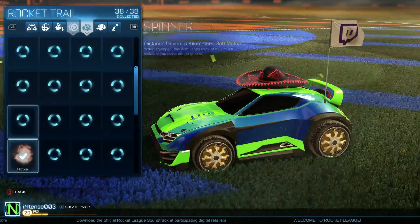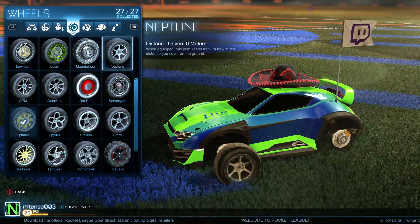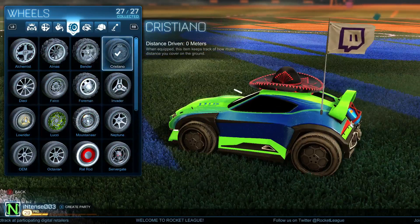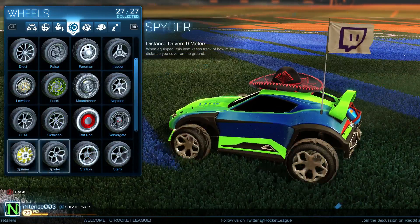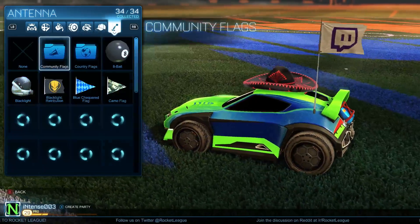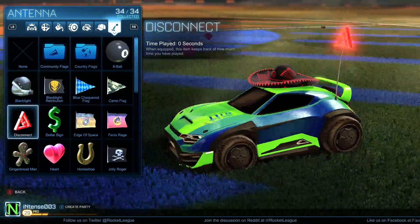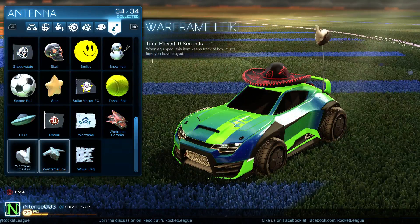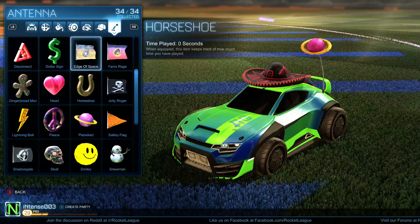So there's new tyres. There is the Cristiano — there's a soccer ball there, that's pretty cool. I haven't used those yet. And also there is the spinner — it spins. There's a couple of new antennas. There's a disconnect antenna, which I think is amazing, and the white flag one. I really love them.